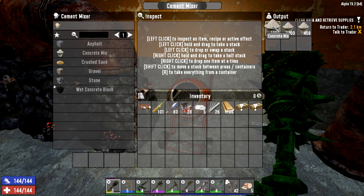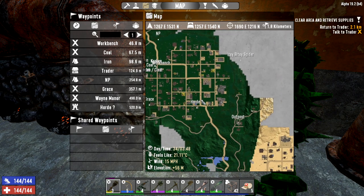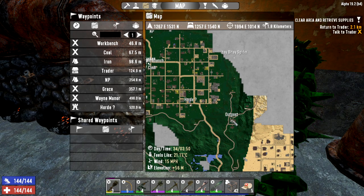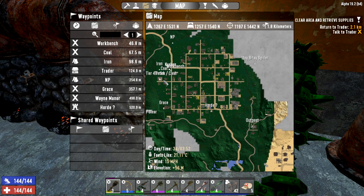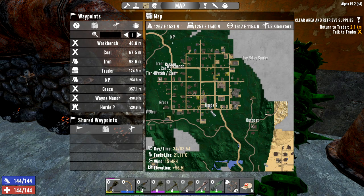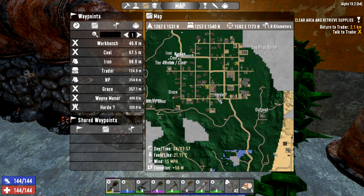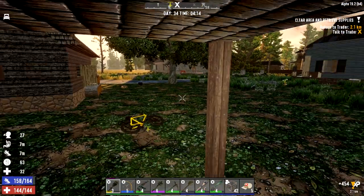I've already got a couple of thousand cement made up. Today we're going to look at a quest to hand in, but they won't be open till six so I started a bit earlier. I want to go down and check out this outpost down here and have a quick look at that — we don't actually have a quest there. Then we're going to come back, hand that in, and head over to the horde base. I need to get the left-hand side looking like the right-hand side.